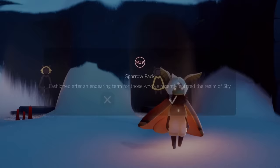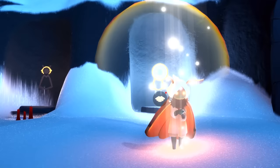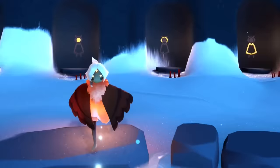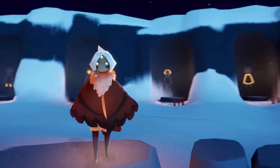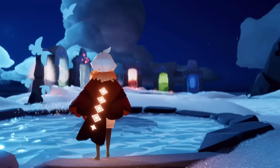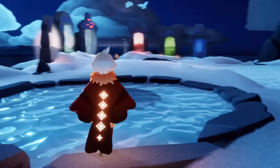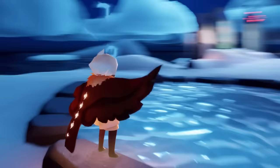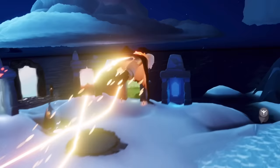Let's check out the sparrow pack — fashioned after an endearing term for those who recently entered the world of Sky. So this is the sparrow outfit. It comes with this mask with these little dark marks under the cheeks, and this cape is incredible. The tuft on the chest, the shape of the wings, the back — oh my gosh. This is going to be such a good cape for people who really want the Season of Dreams ultimate cape. Such a good dupe for it, and the inside looks like it's white.